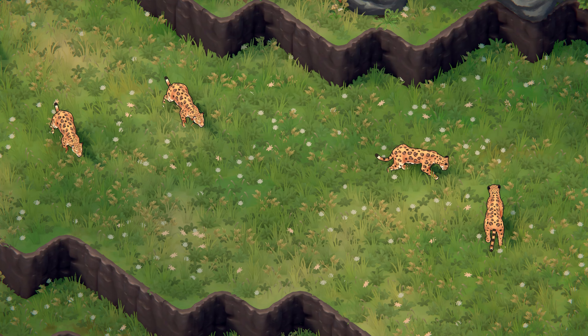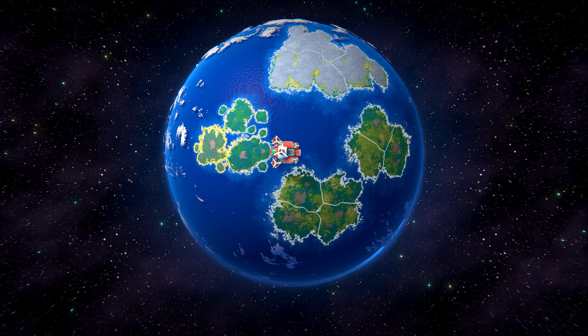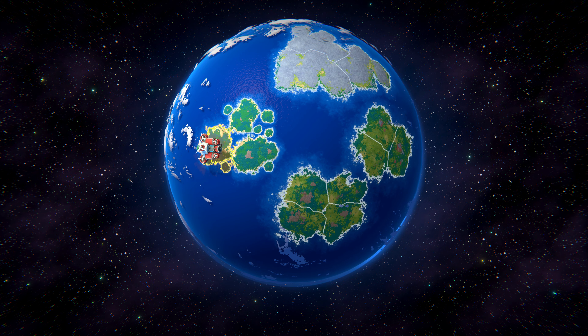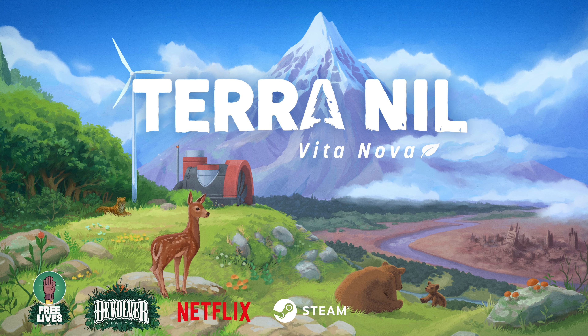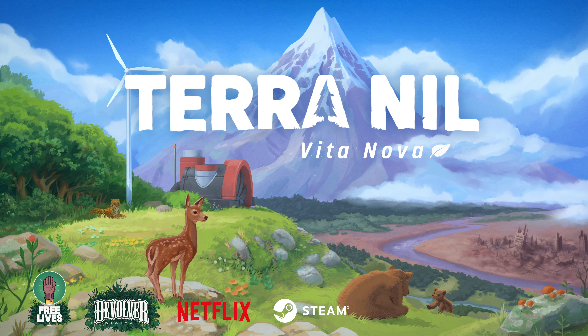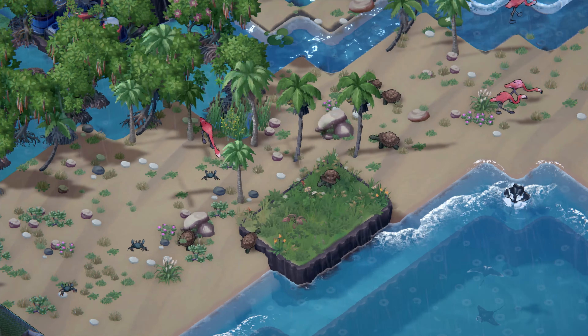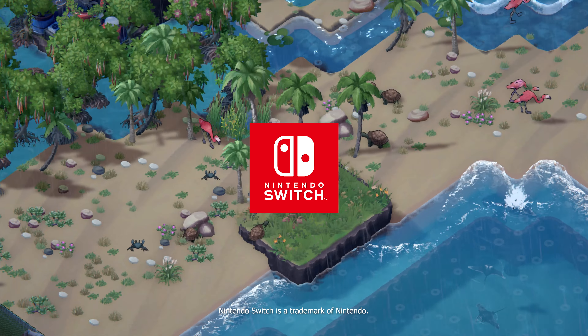The new global world map allows access to all new and previous missions with room for future growth. This is TerraMill VitaNova, available now on Steam and Netflix Games as a free update, and coming soon to Nintendo Switch.